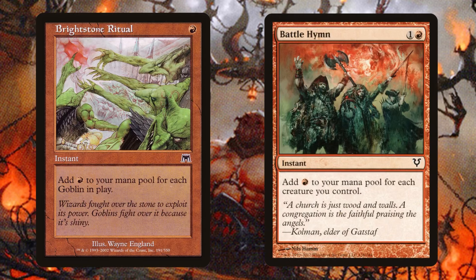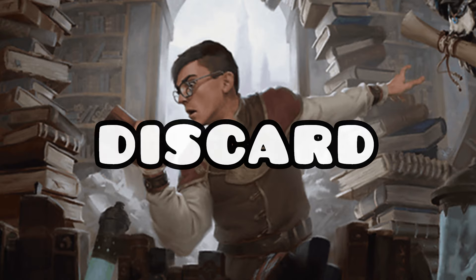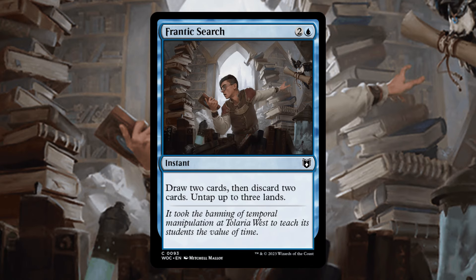Brightstone Ritual and Battle Hymn are going to be very useful just to cast them for a huge ritual since we have a ton of goblins on the battlefield. We are running a ton of high CMC spells, so we definitely need some discard outlets to get us through our library making sure we can cast our commander and discard those 8 CMC spells in the early game. Faithless Looting, Seize the Spoils, Big Score, and Unexpected Windfall are very solid cards to do this. Not only do they rifle us through our deck, but some of them are going to net us some treasure tokens to ensure that we're still ramping into our commander while we're rifling through our library finding our ramp pieces. Frantic Search is another solid way to rifle through your deck and get the key pieces we need to get our commander down.